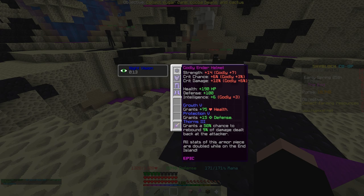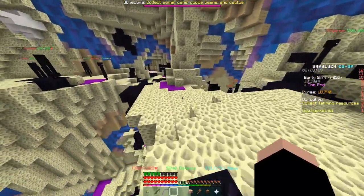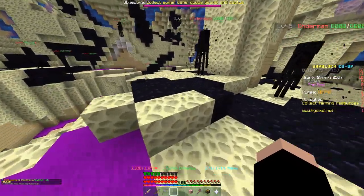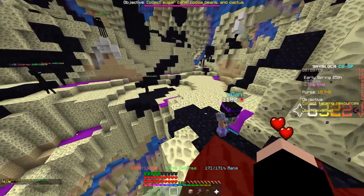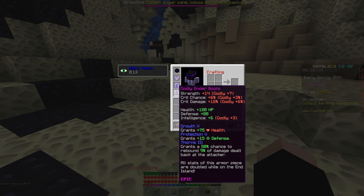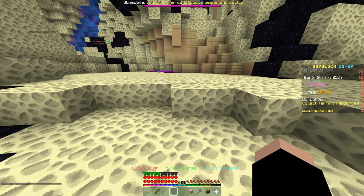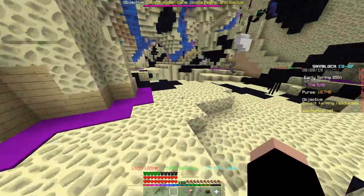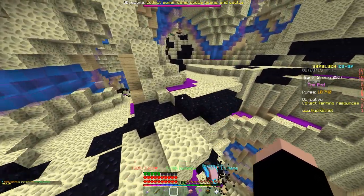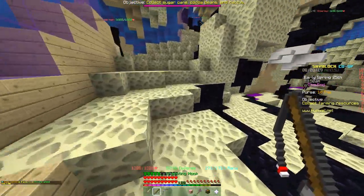At minimum, go for the Ender Set if you're going to fight dragons. Your best bet is probably grinding for coins using pumpkins or melons and then buying it from the auction house. Once you've obtained an armor set, try and get it all to Godly. All stats are doubled while you're in the End Island, which is why the values are so high — plus 6% crit chance and plus 12% crit damage. A dragon set would be a tier above, so the reforges will have slightly higher value, but it's not that big a difference.